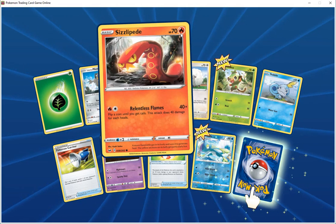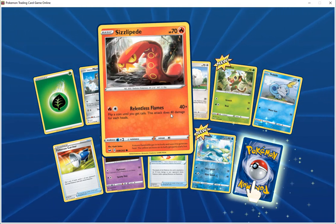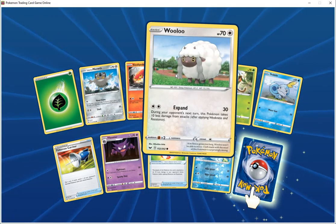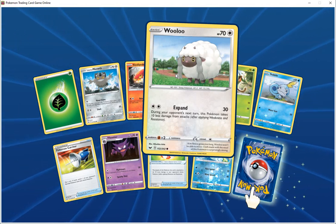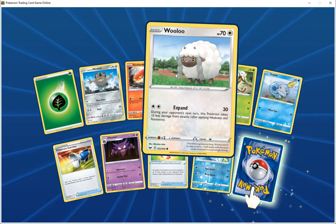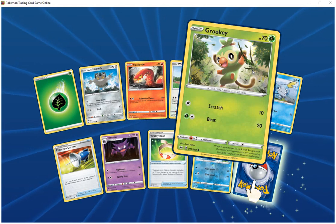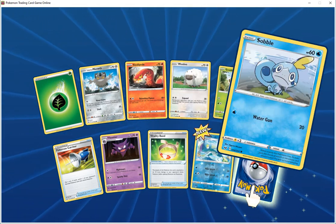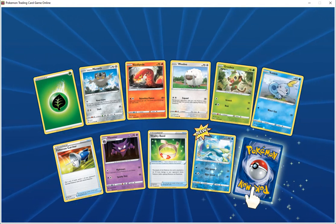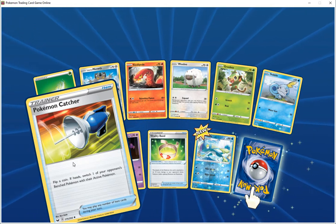HP 70 fire, rut was planted 40 times — status 40 times 40 damage, reach heads. HP 70 normal, expands does 30 — your Pokemon takes 10 less damage from attacks after applying weakness and resistance. Gilkey HP 70 grass, scratch does 10, beats does 20. Sabo HP 60 water, water got does 20. Trainer item card Pokemon capture — switch one of your opponent's benched Pokemon to their active position.